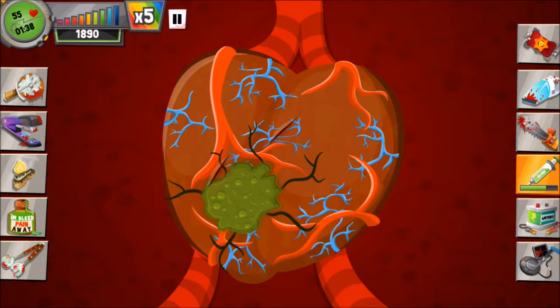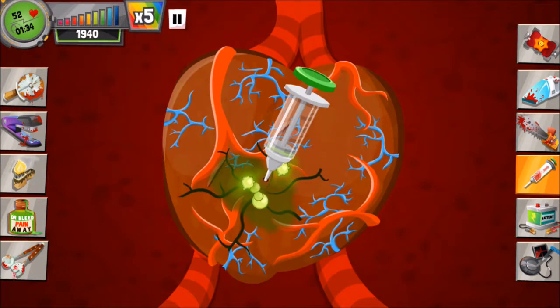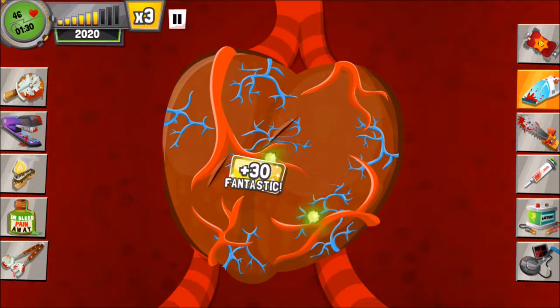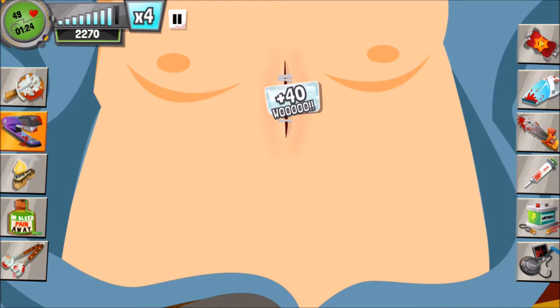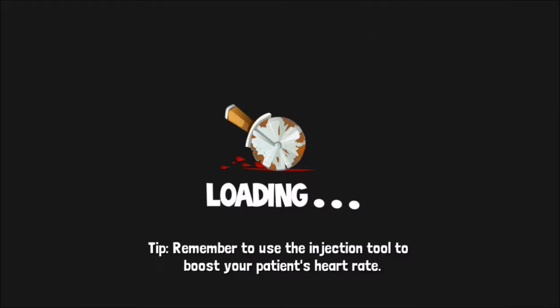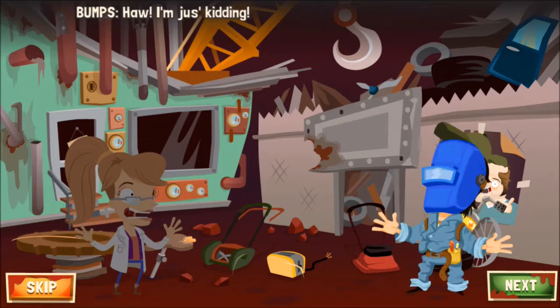I'm going to heal them, then attack this patch and suck the poison out as quickly as possible. I messed up a little bit in this run — it's not quite perfect, and that's fine, because we're going for a speedrun. If you complete within a time of about one minute twenty-two seconds, that should be just enough to get three stars.